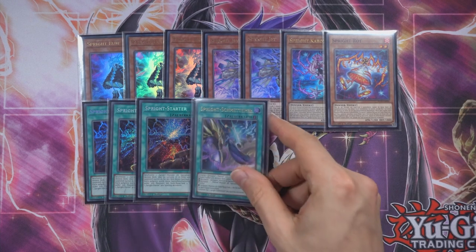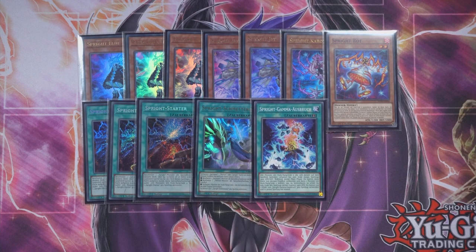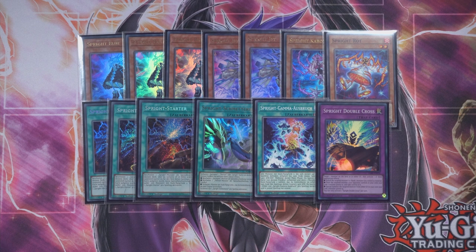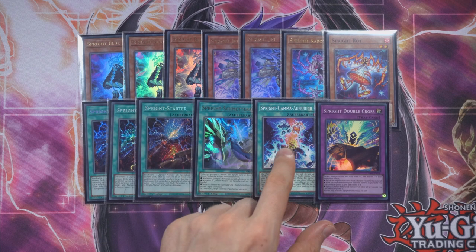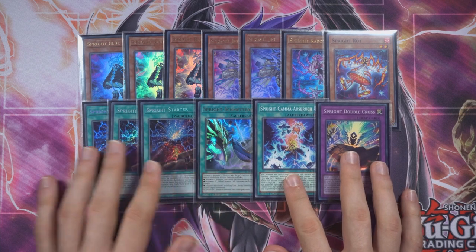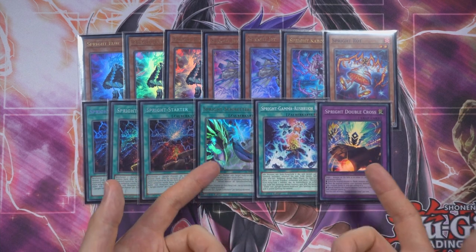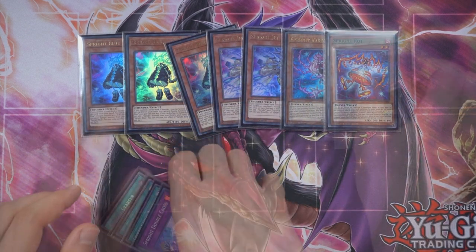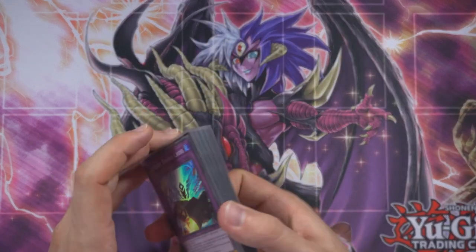Moving to the spells — maxing out on the starter, then a diverse lineup of Smashing, Gamma Burst, and Double Cross. Gamma Burst isn't always the best card, but since we play all level twos in this deck it can come up — protecting your SP or IP so they're not as easily attacked over. It's a bit iffy and could be cut. Double Cross and Smashing are there as options for searching Jet if you can't go into starter. Double Cross being a trap is also nice.